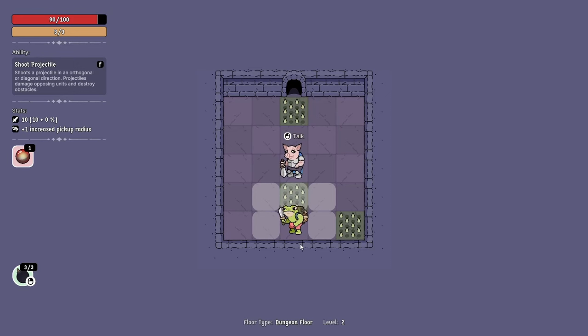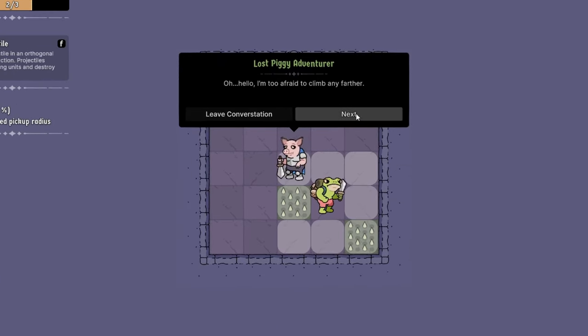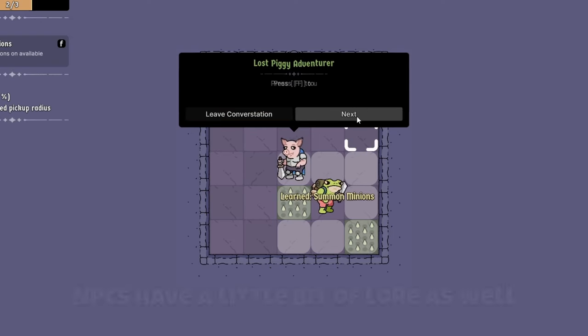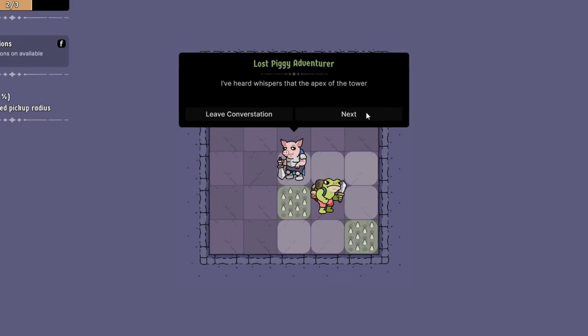This floor has a low chance of appearing. Here, the player will encounter a lost adventurer who will offer to teach the player a random ability. Implementing a dialogue system and reworking the floor spawning code was a lot of work just for swapping the player's abilities, and well, it was. But there is a reason — this little pig is actually a placeholder for now. My end goal is that instead of this pig, you would find a unique NPC for each ability, and once you find them they would return to the entrance of the tower, available in future runs, similar to the Binding of Isaac, Enter the Gungeon, or Nuclear Throne.